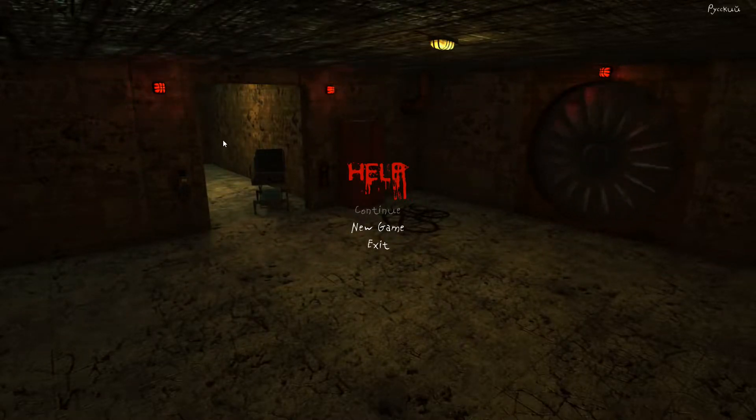The first thing we've been greeted by is of course the Unity Personal Edition splash screen. So let's just dive on and start up. That's all we can do — there's no options to speak of.